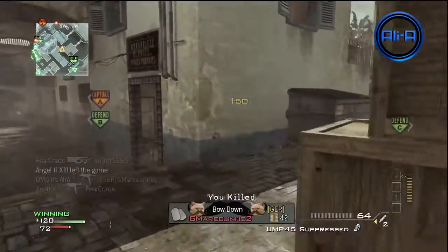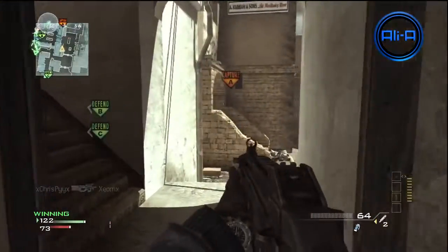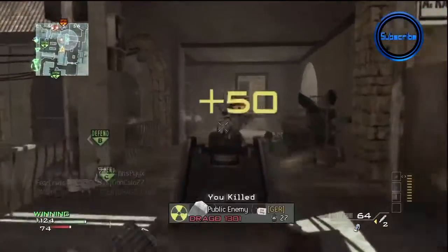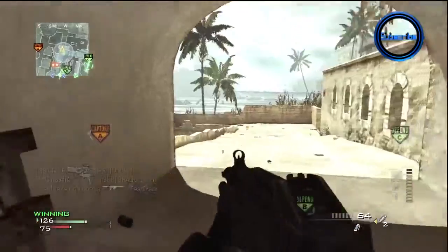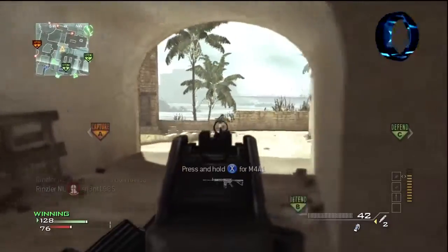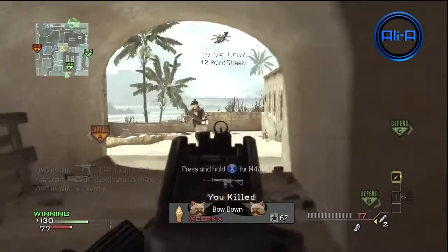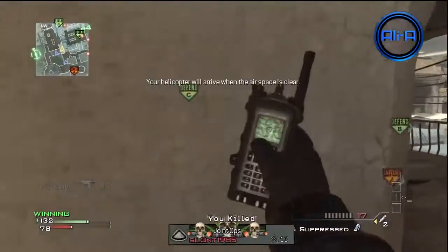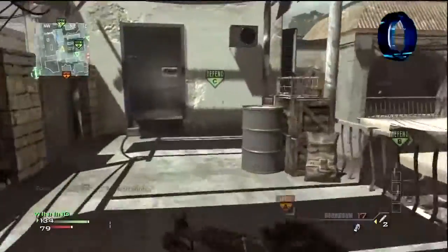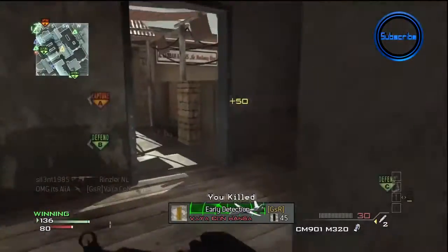Assassin and Blind Eye work really well together on this silenced UMP. Making sure that your gun is silenced on this class is really important. You can always switch it out for your preferred submachine gun, but having a silenced one is key. So you can be aggressive - in this gameplay I was more tactical than aggressive, but I'm going to have gameplay up where I'm super aggressive, running straight into the enemy spawn and getting all those points. Here you can see just getting loads of hit markers again. I've got the Pavlov, Attack Helicopter, and Predator Missile killstreaks on. The Attack Helicopter and Pavlov are both really good, though they can be shot down quickly if the enemy team are onto it.